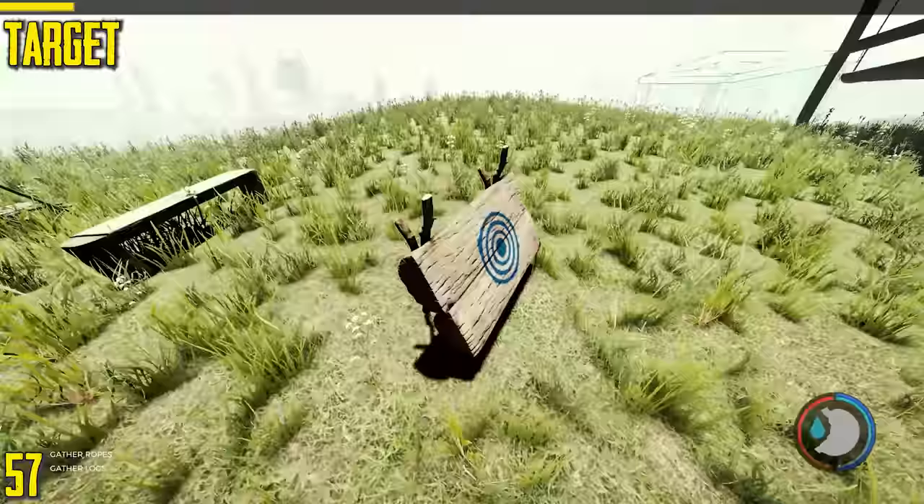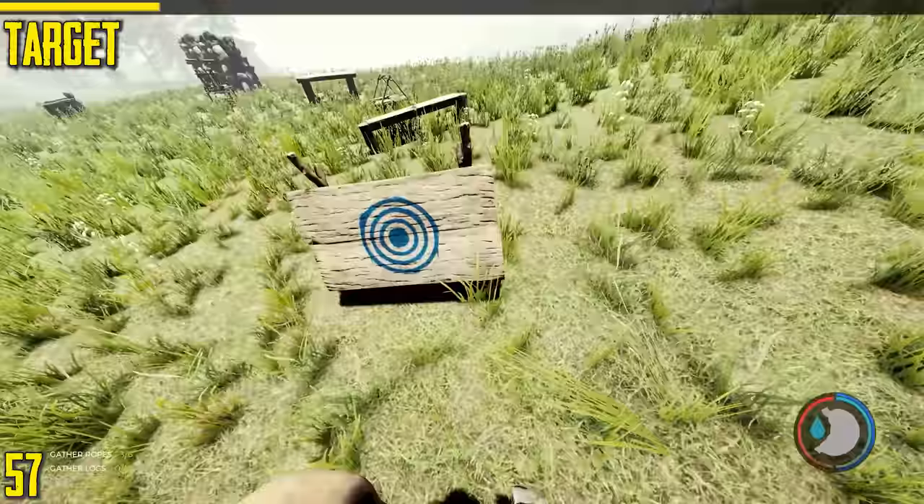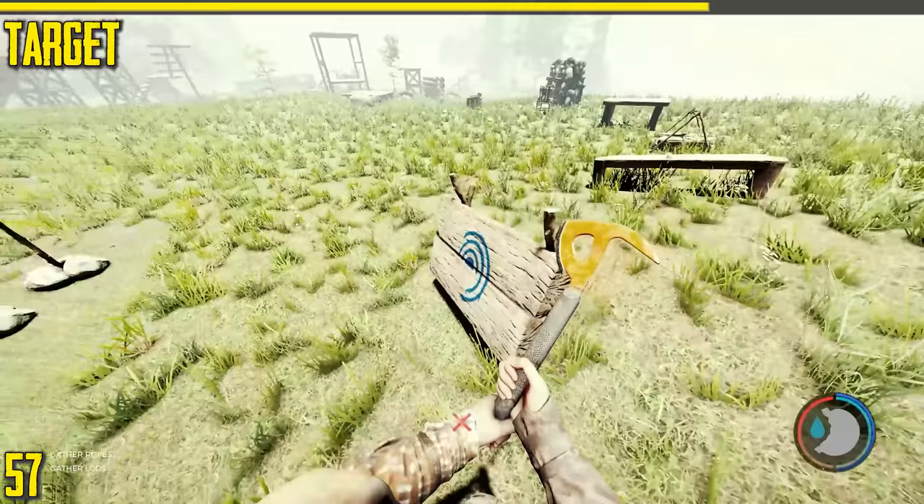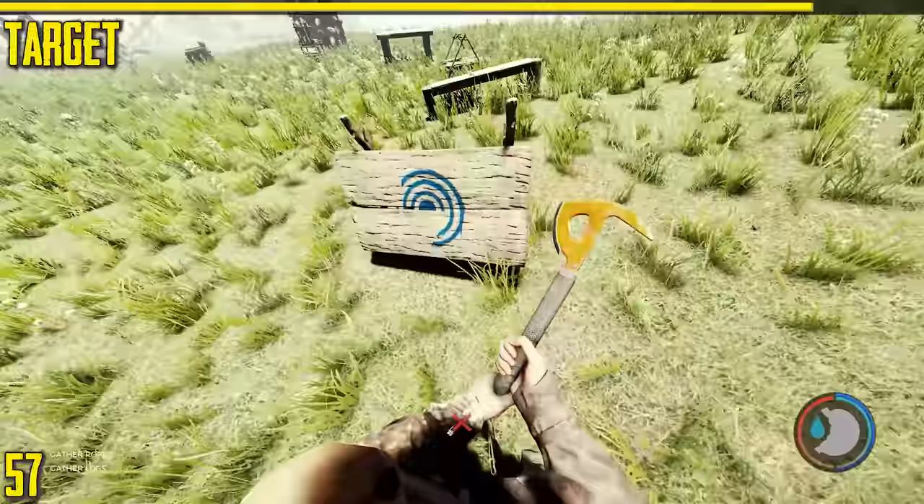Next is the target. It's mainly decorative — you can make prisons and all sorts of things out of them. Don't hit it with melee weapons or throw explosives at it. It can be good for practicing archery if you want to be a bit more immersive.